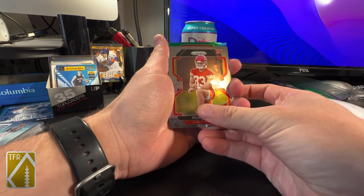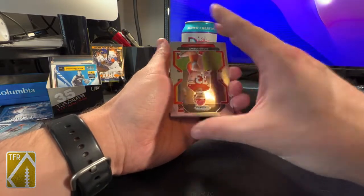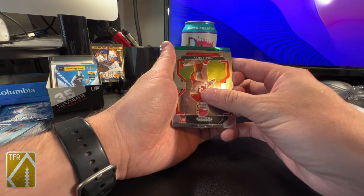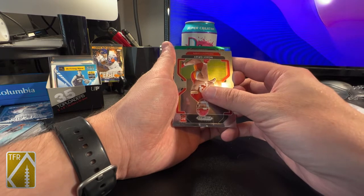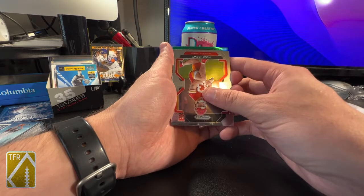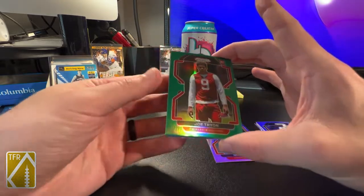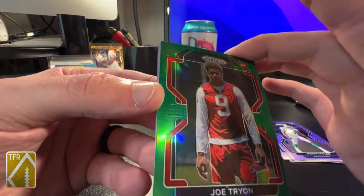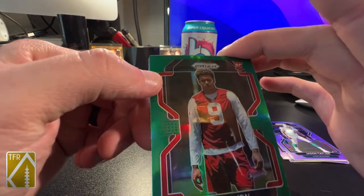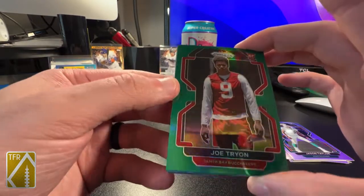Next we have a green Tampa Bay Buccaneer. It's a rookie — I'd love a Tom Brady green, but it is a rookie. So you've got Joe Tryon-Shoyinka, Kyle Trask... let's see — Joe Tryon. Oh man, look at this — there's like a dent in the card, a huge dent right there, and then there are these crazy-looking print lines and it's off-centered. This is horrible.